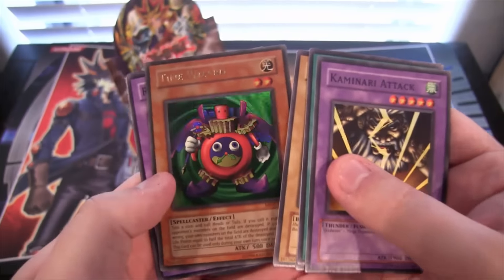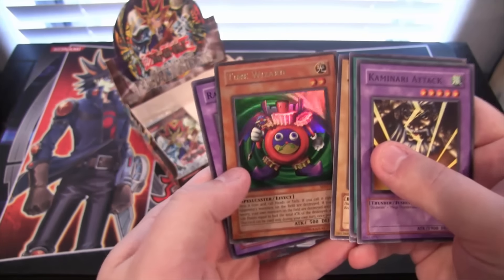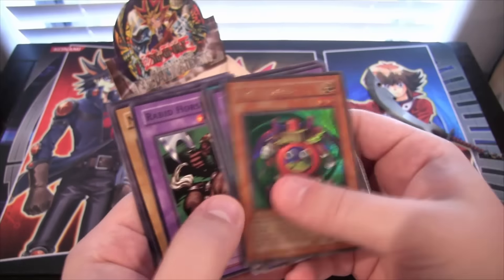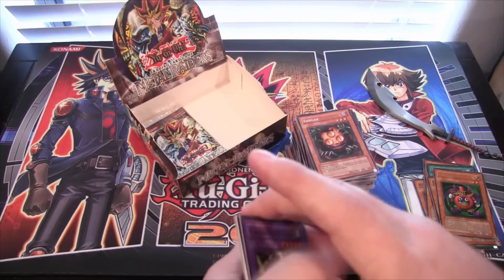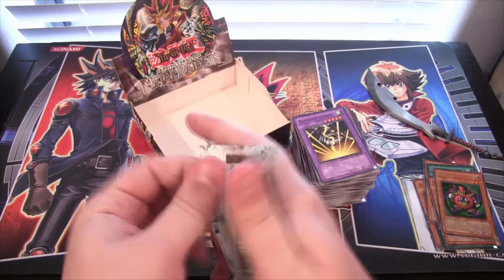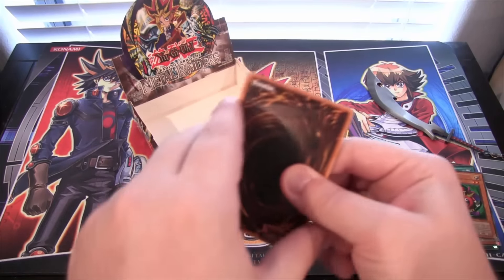And another — double Time Wizards! If one doesn't work, we have a backup plan. Another Ultra Rare Time Wizard — that's really cool. Like I said, if the coin flip doesn't work for you, just throw another one down. We got this. I don't have the kind of luck that Joey does with coin flips or dice rolls in Yu-Gi-Oh!